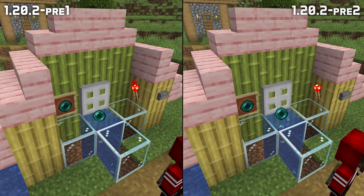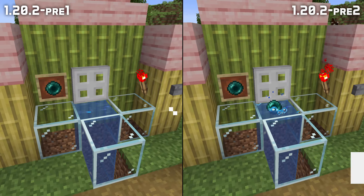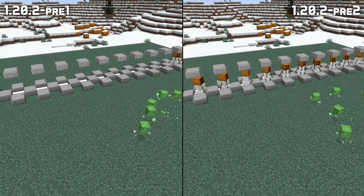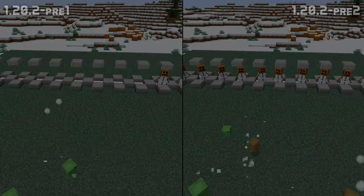When using the new enderpearls vanish on death game rule, the enderpearls would still vanish visually even though they were still there and would reappear when reloading the world, which is also fixed in this version. And sometimes when joining a world or dying, some entities would vanish, which is also fixed in this version.